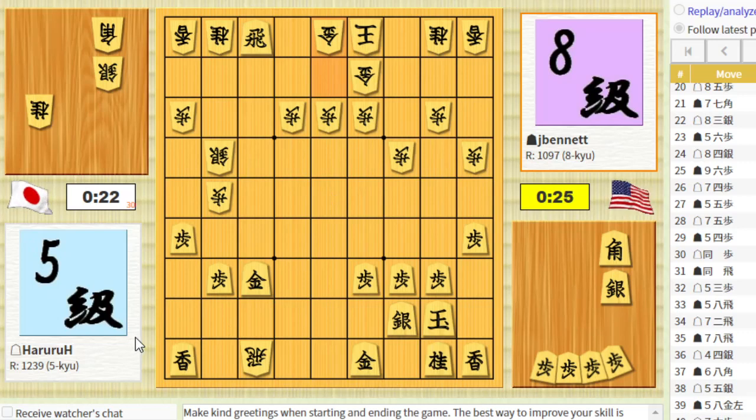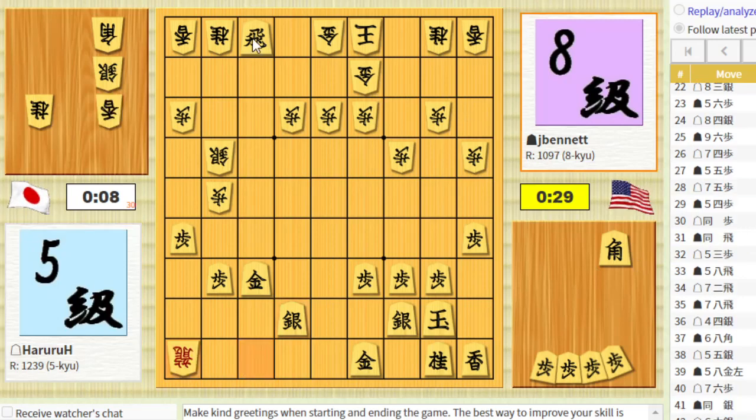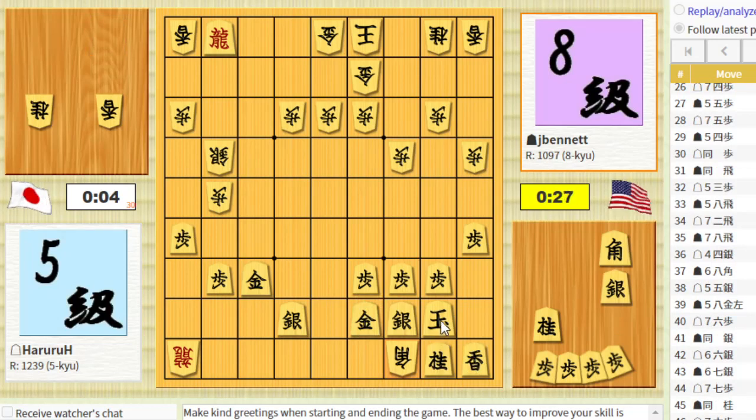Now I can't take anything here — if I do take something, it will leave this gold undefended. Let's defend the gold and attack his rook. Then I'll take the knight. He can take my lance. I will take here and promote. He's doing the typical silver drop there, but he doesn't have another drop after I take the silver. He has a bishop drop, and then he can take the gold.